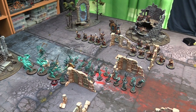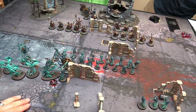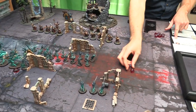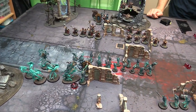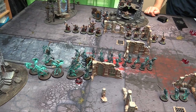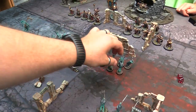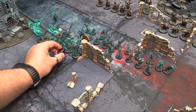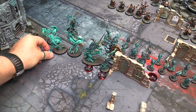She's going to cast her Spirit Storm — needs a 7. Goes off on a 9. I won't bother trying to dispel it. So everyone gets hit with one mortal wound — every unit. We're going to lose a Chainrasp, all these other guys are going to get wounded, the Knight of Shrouds goes down to 2 wounds, and one of these Spirit Hosts has 2 wounds left.